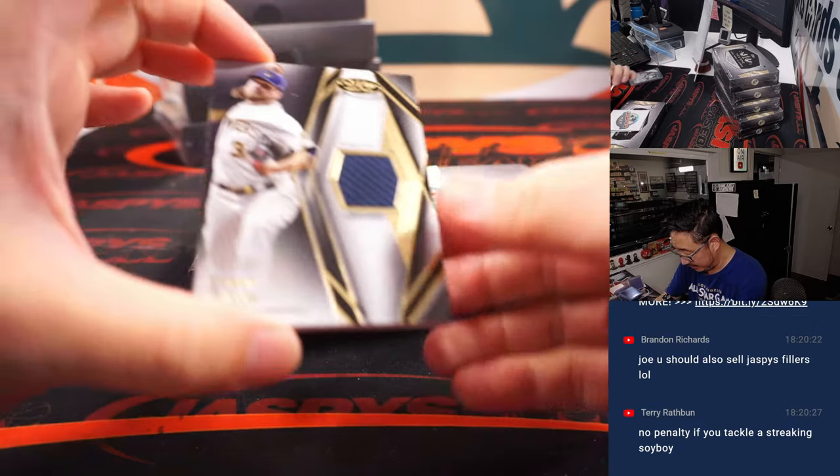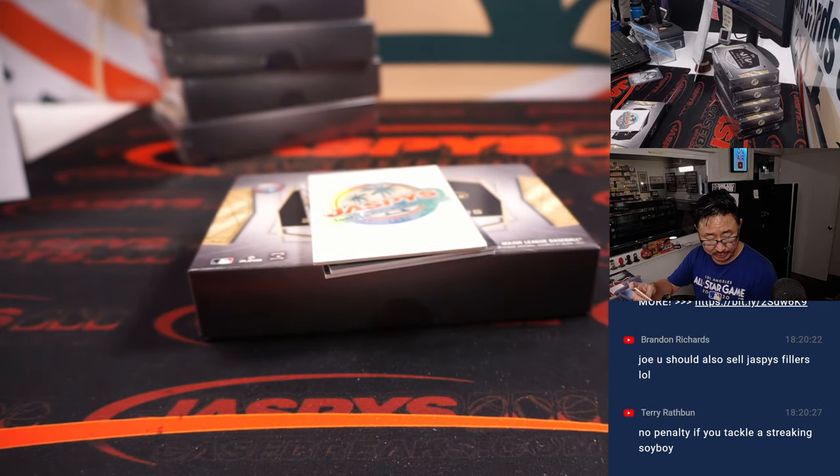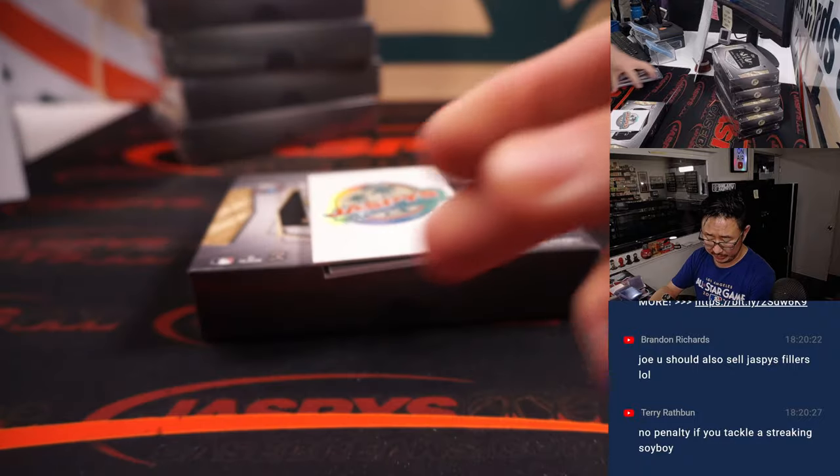We have Corbin Burns — this is actually a four-hit box. There's usually three but this is a four-hitter. 178 out of 399, Corbin Burns for the Brew Crew. Simon with the Brewers. Brewers are just missing the playoffs — kind of a weird season for the Brewers. I thought they'd be a lot better.